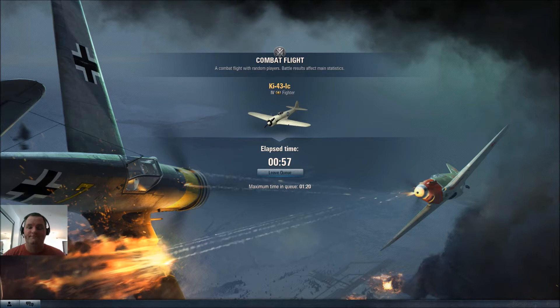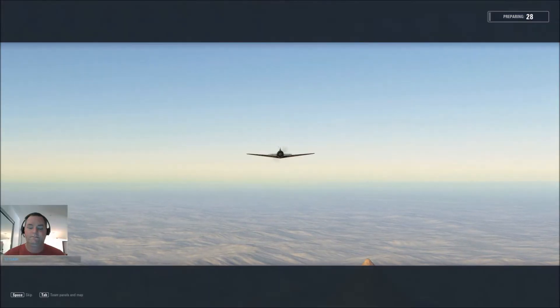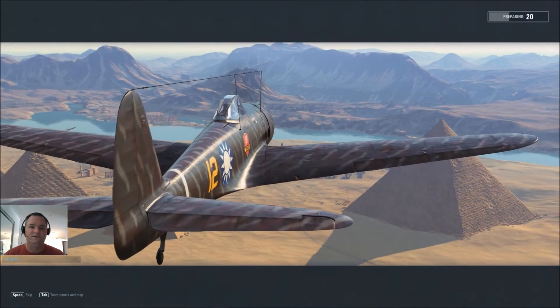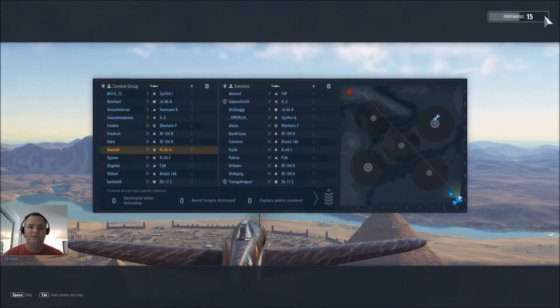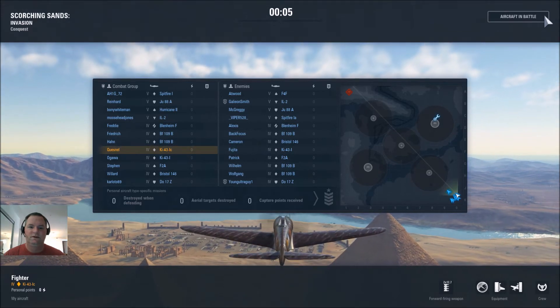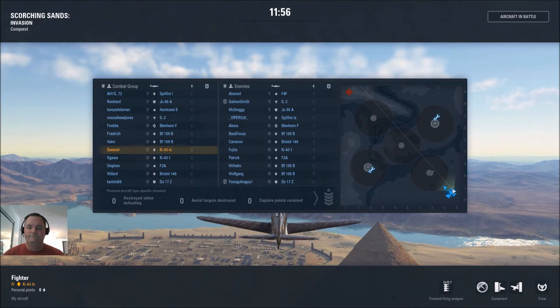Assuming I'm not outplayed. Good map, decent team. I'll go to the garrison first because it's right there, then truck over to the airbase. It's a five-on-five by the looks of it. Let's make this happen.